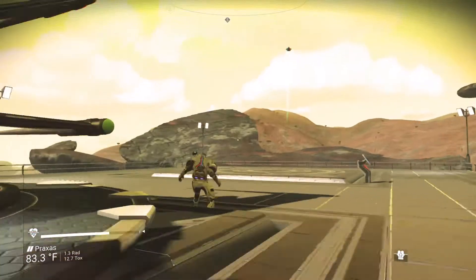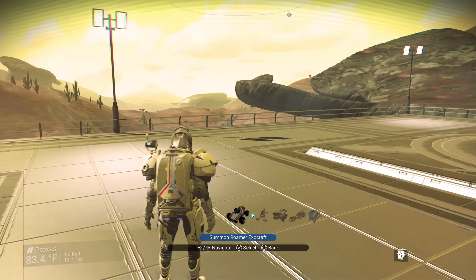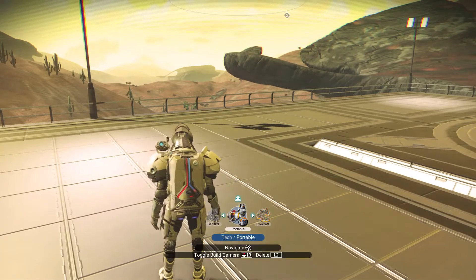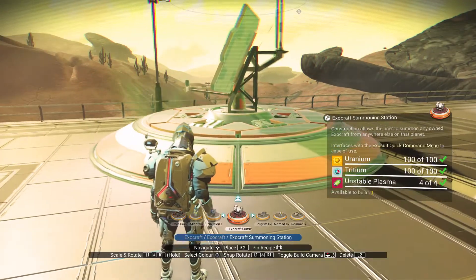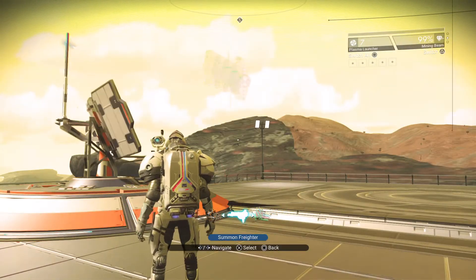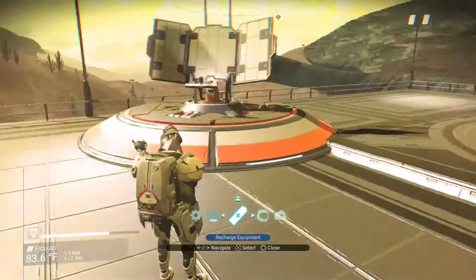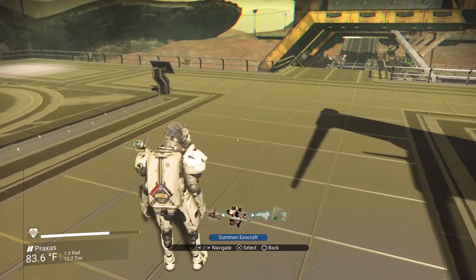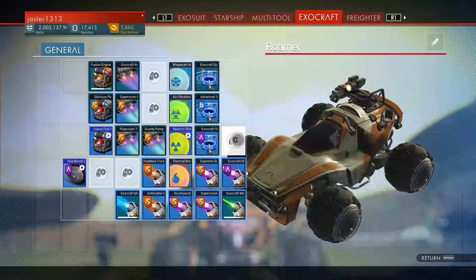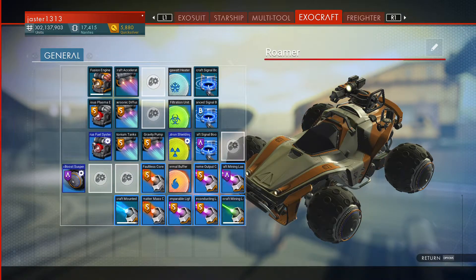The easiest way to find a monolith is to call in your exocraft. You will either need to build the summoning station, or call in your freighter if you have one and have that room built on your freighter. So I built the station. For this step you will need the upgrades to the scanner system on the exocraft.